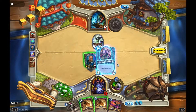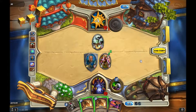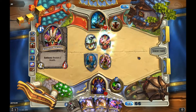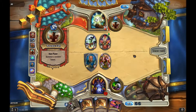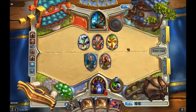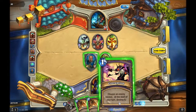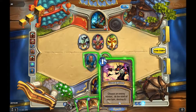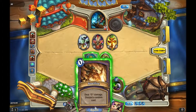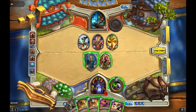I'll put him out. Someone called for the doctor! And that's a healing totem - even worse for me. Let's see - choose an enemy minion at the start of your turn, destroy it. Five damage - let's go ahead.